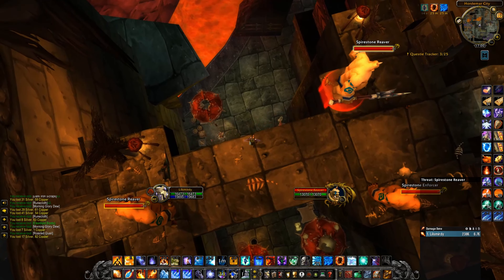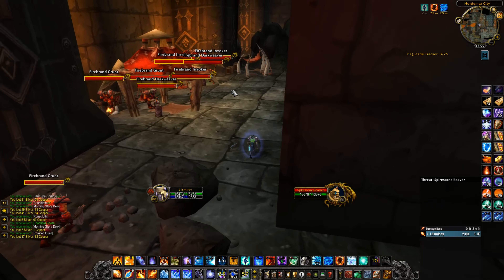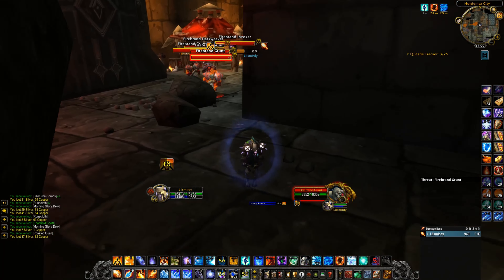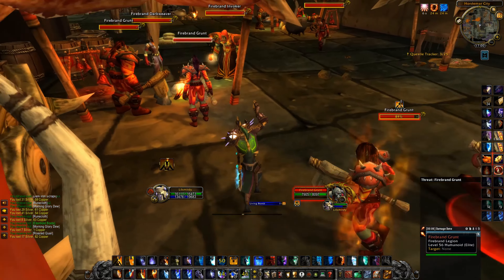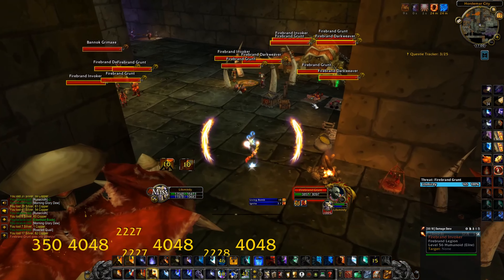If you're a mage you Blink, if you're a rogue you will survive, you can also block it if you don't have Blink or Slow Fall, and if you're other classes you can jump onto different ledges like the rock you see there behind me to basically mitigate the fall damage. Either way, this is probably the biggest pull that I'm doing in here.